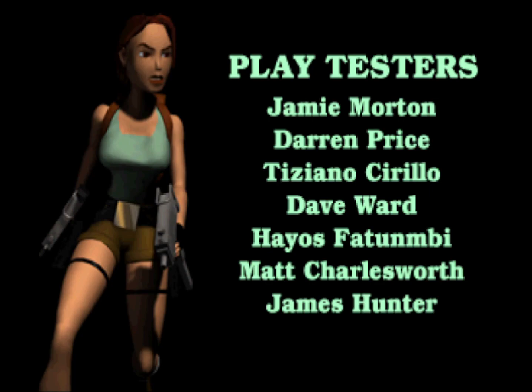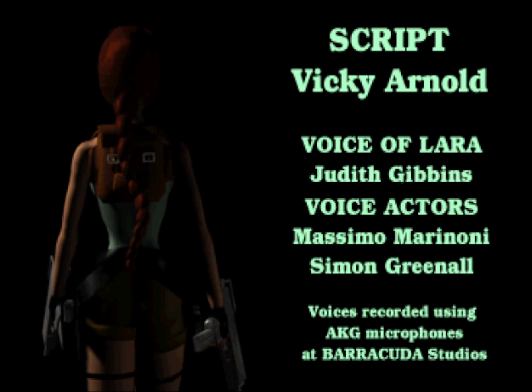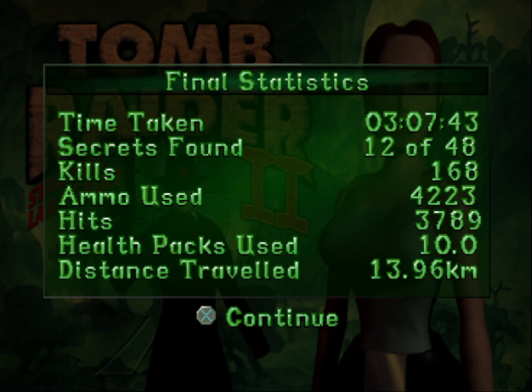You'll find all the secrets, as I did in my first Tomb Raider let's play. I hope you stay safe. It says here secrets found 12 of 48, but I don't know why it's saying that — maybe it's a glitch in the game. I've shown you guys where every single secret is, so just ignore that. We found all 48 secrets. 3 hours, 7 minutes, 43 seconds to beat Tomb Raider 2 — that's pretty good. 10 health packs used — that's really good. I thought it'd be a lot more. I don't know why it's saying 12 of 48.